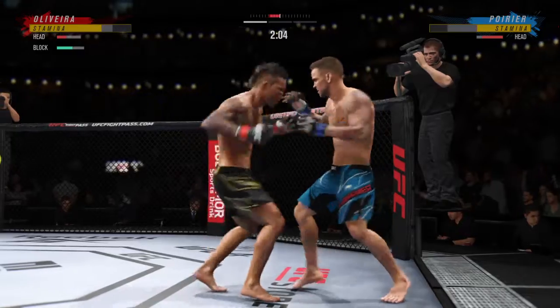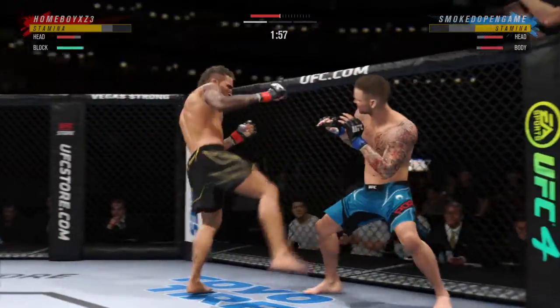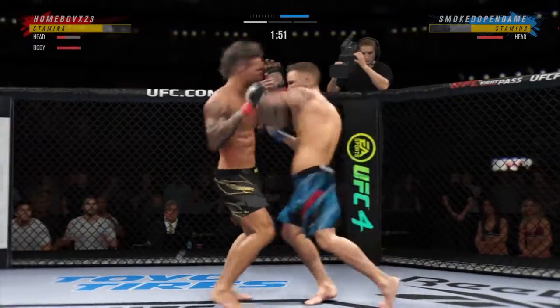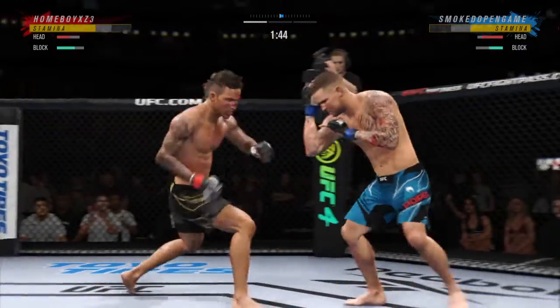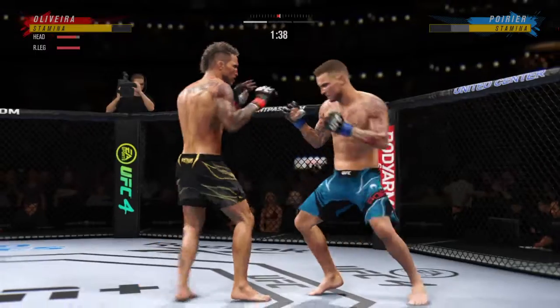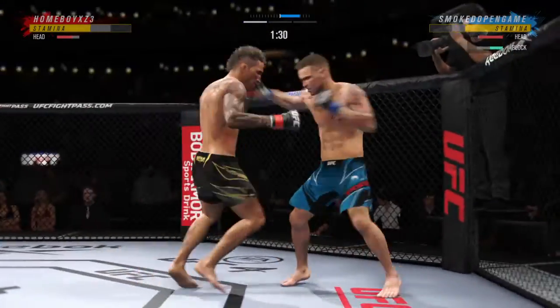He's going at it now. That one was thrown to end the fight. He continues to mix it up, going to the head, mixing in some body shots. Poirier gets caught with that punch — he'd be wise to get those hands up. Look at him chopping the wood with his leg kicks. Olivera's hook shot is blocked.